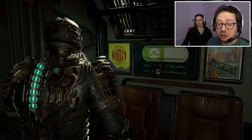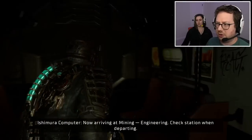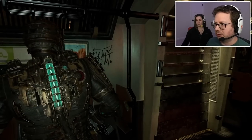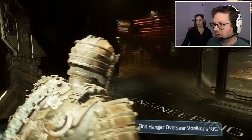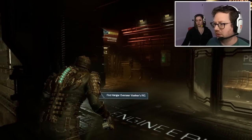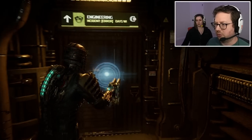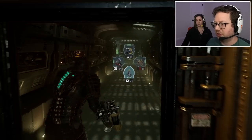Once we get the rig I don't know what we're gonna do when we have all of them. I heard you can get some sort of key or something. I don't know where those doors are really — I could go look for them. Find Volkner's rig. I don't have many bullets — let's just go straight to the ripper.